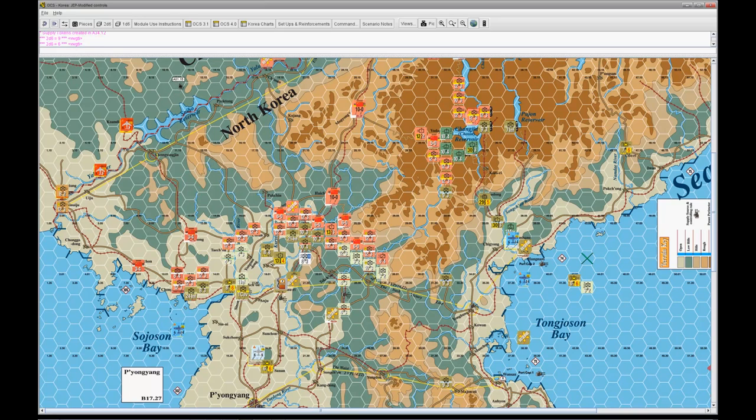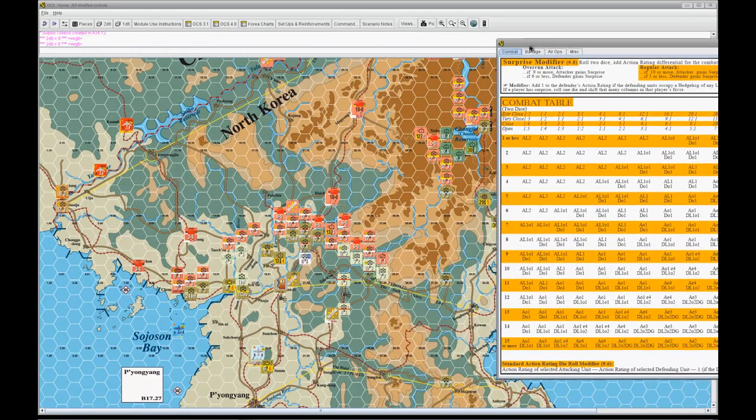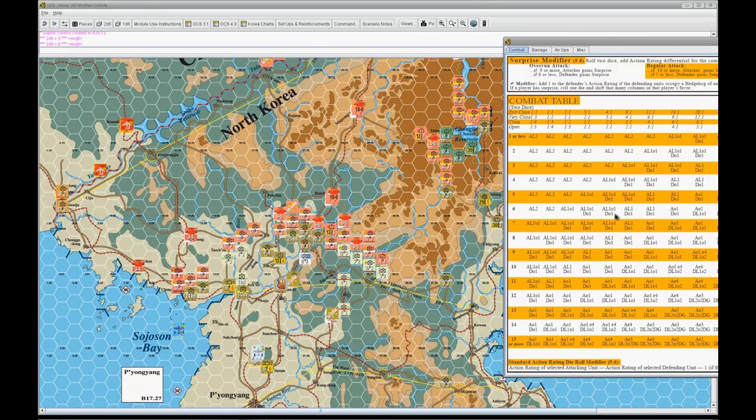I'm going to run a single attack up here by the Chosen Reservoir on the 7th Infantry. We're going to burn through supply — all six steps of the 79th and 81st divisions, 1.5 SP. Bill pays for his defense from the 1 SP in A34-10 underneath the Marine. Rolling for surprise first — the 79th Division at AR 3 leads. The surprise roll is a 9, not enough to do anything. I'm attacking 24 to 9, which is 3 to 1 in the mountains. In OCS, 2.5 and up rounds to 3 — no rounding in the defender's favor. Mountains are very close terrain, so we use that line on the combat table. 3 to 1 very close, even roll — roll a 6. AL-101, D-01. Both my guys take a loss. I force Bill to take his option — he retreats. Since my guys didn't retreat and he left, I can advance in.